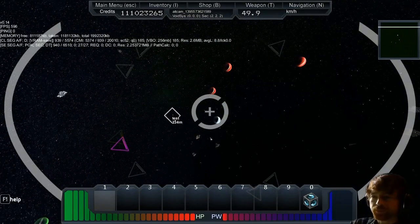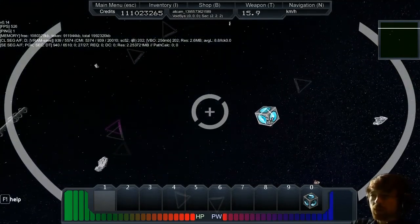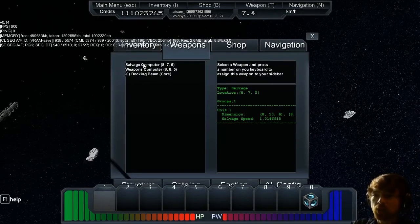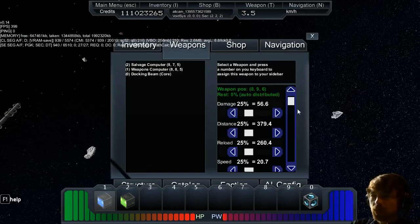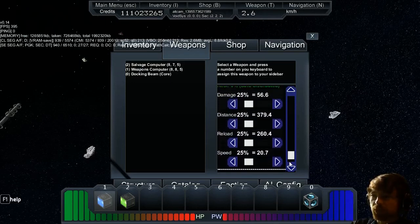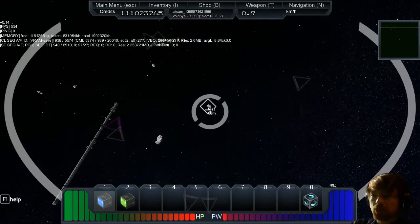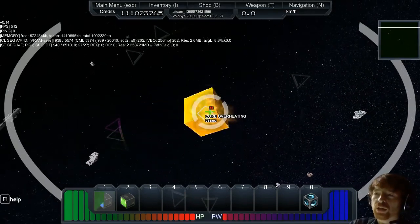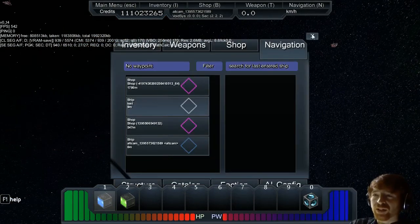Fly over to find the core and match its rough trajectory. Hit T — the salvage computer goes on slot two, so click it and press 2. Click the weapons computer and press 1. You can change all your sliders in the weapons computer to do more damage, fire slower, etc. I've got a 260 range — push 1, come out of the menu, and shoot the core. Doing 44 damage — it's gone yellow to indicate damage. Two shots cause overheating.